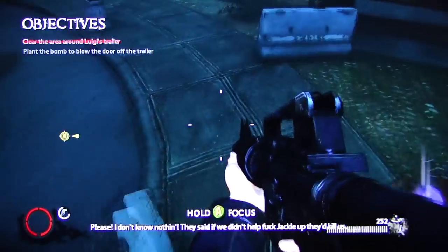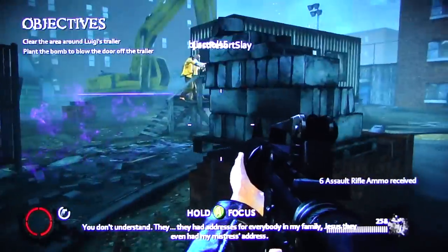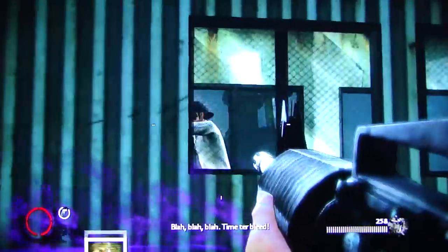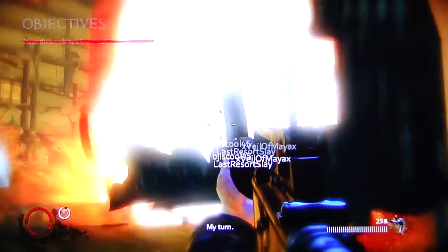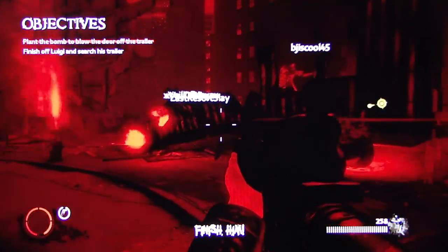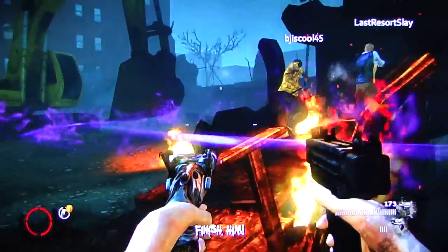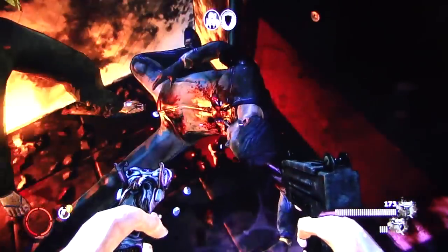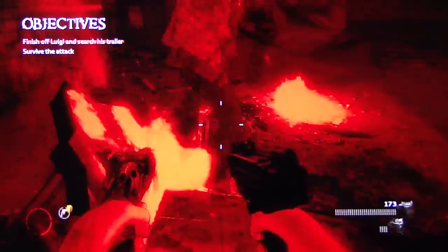Oh, we just stay here. Shit, they killed us. Come on out of there — this is for everybody in my family. Coming in, Luigi. I'm trying to bleed. How did he survive? Oh, Sam. He got fucked up. God damn. Survived the attack. Alright, another attack.